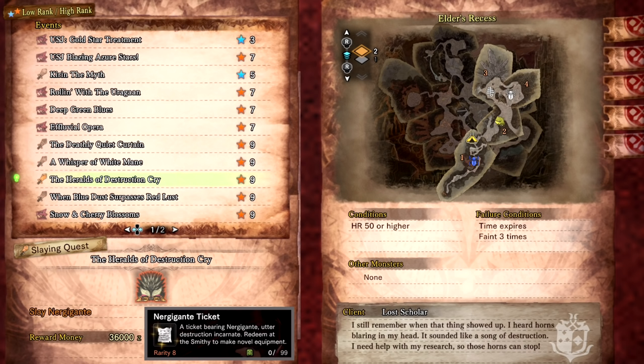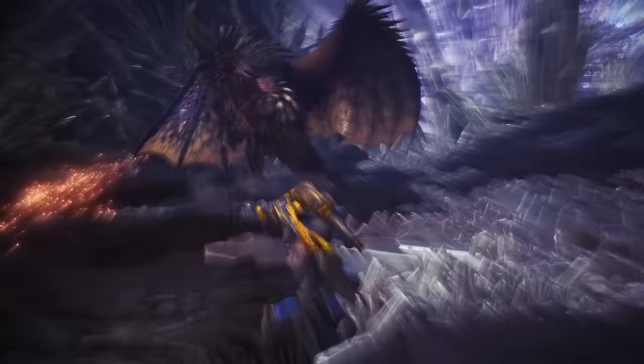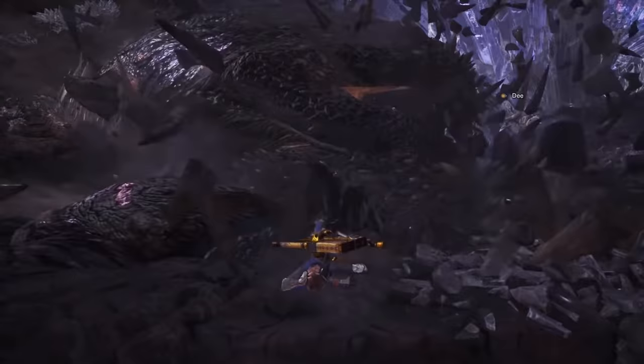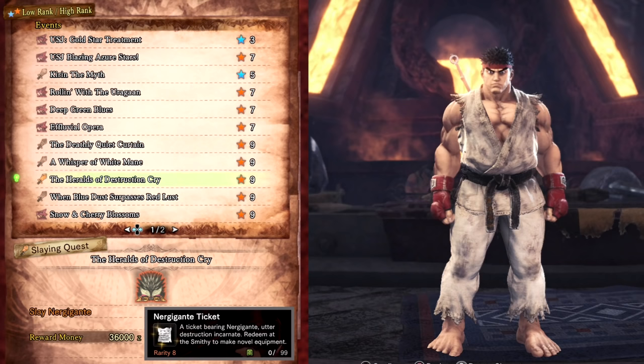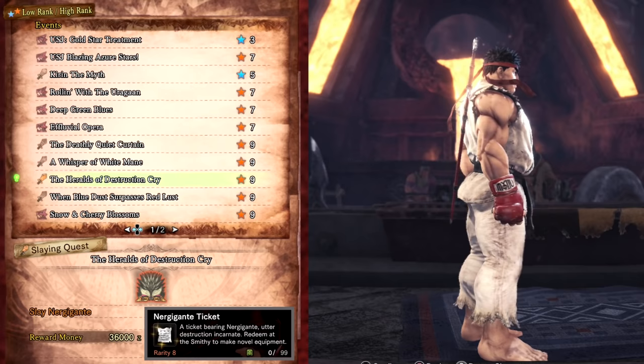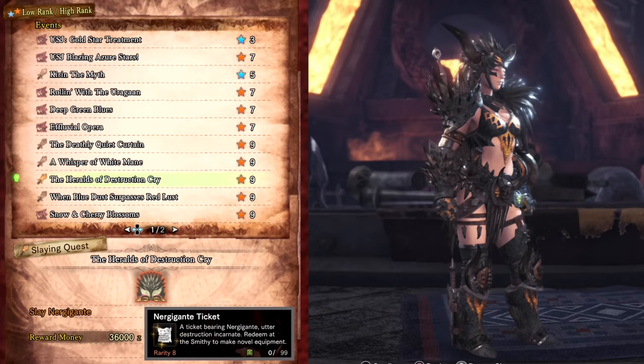The Heralds of Destruction Cry is a fight against an arch tempered Nergigante, the last arch tempered monster added in the base game. This quest drops Nergigante Tickets which can be used to craft the high rank Nergigante gamma armor. This set has the bonus of Hasten Recovery which heals back a small amount of health after a certain number of hits, varying depending on weapon and combos used. You can craft the Ryu Layered Armor which makes your character look and sound like Ryu from Street Fighter. You will also need Street Fighter V Ticket 3s — I'll cover that later in the video. You can also craft the Nergigante Layered gamma armor using these tickets and items from Iceborne.